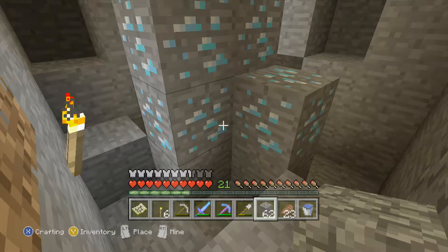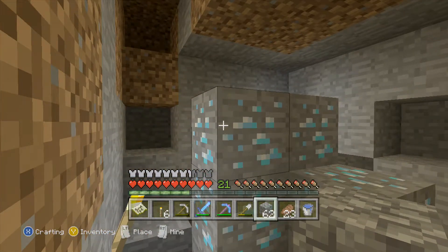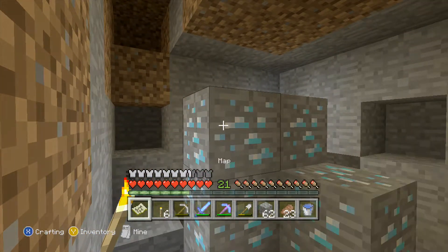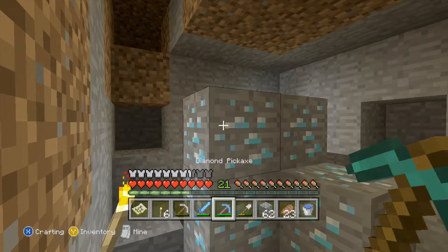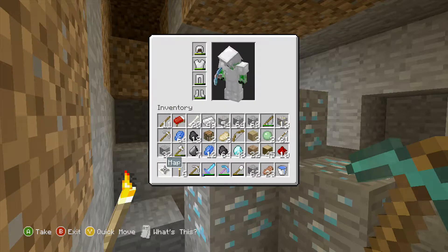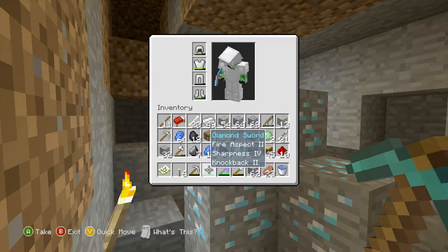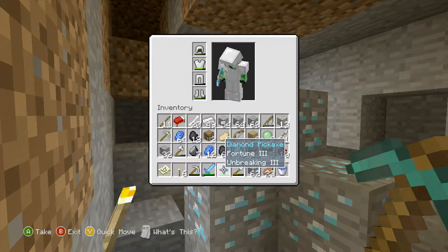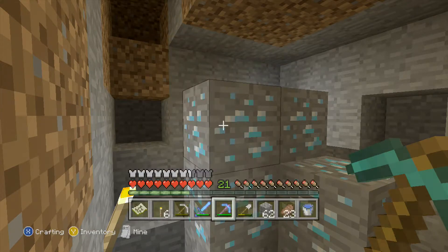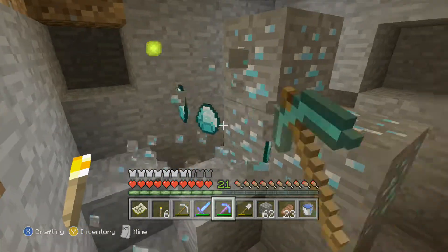Hey guys, what's up — Ionic here, and I'm gonna try to show you the smartest way that I've found to mine diamonds. Once you find them, you want to take a pick like this — Fortune 3, doesn't have to be diamond, it could be iron — just make sure that you use a fortune pick to get these.